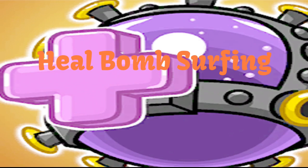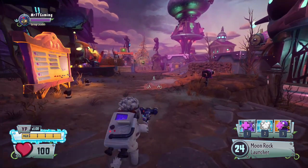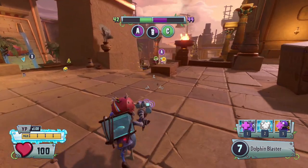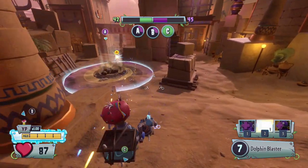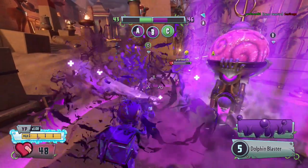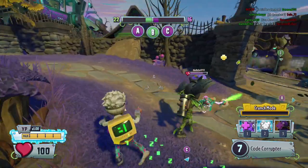Next up is heal bomb surfing. Gain some momentum first, then jump and heal bomb at the same time, and the heal bomb will push you forward like the beam bomb. This trick is especially effective on downhill slopes. You could also use it to glide to a teammate and heal them.